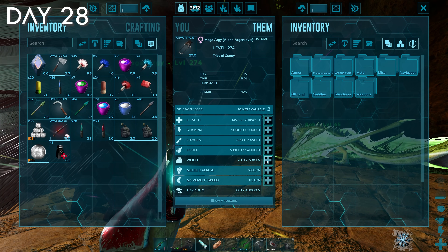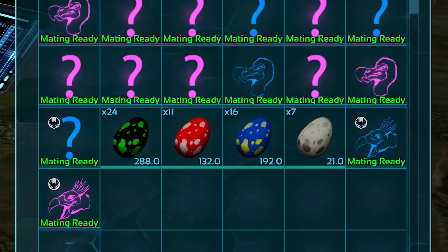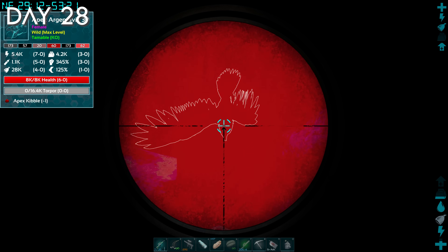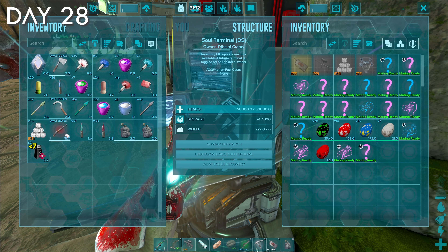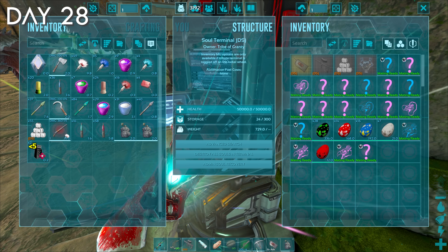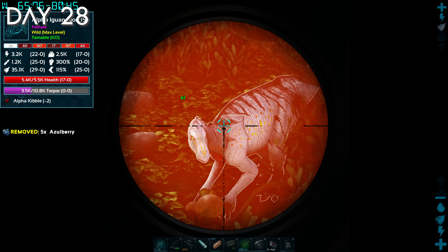When I say I wanted a fabled gryficorn, I really wanted one. But my apex egg production was going really slow, so I went back out to the mountains to tame another female apex RG. After that, I finally got my first fabled kibble. The rest of the day was spent waiting for the RGs to produce more apex eggs. I got bored, so I went out and tamed an alpha iguanodon for better berry farming.